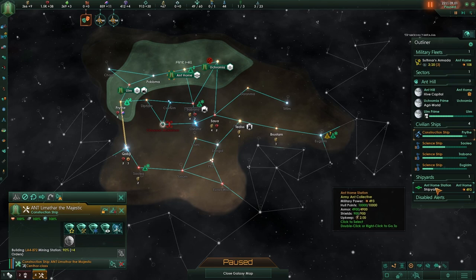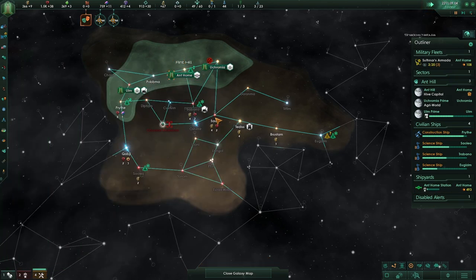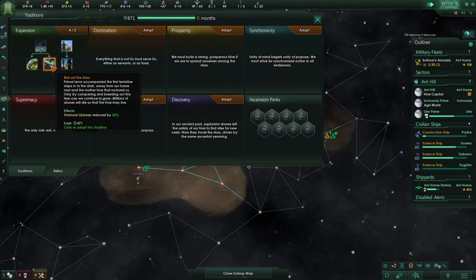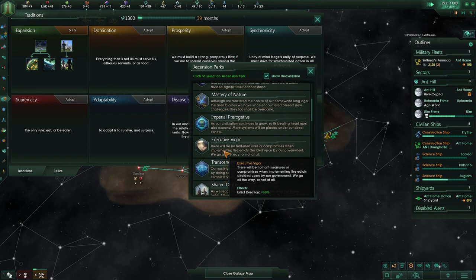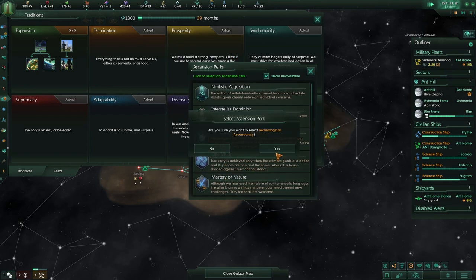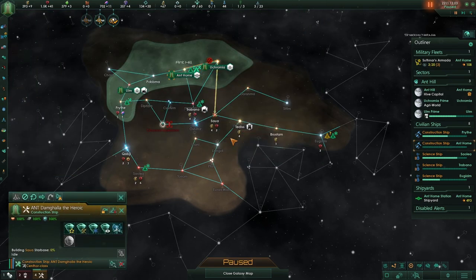Okay, so we do need to queue up another construction ship because I'm not going to lose this. Damn you. Starbase upkeep — we have the starbase and the system. Let's get technology. There we go. Build starbase.